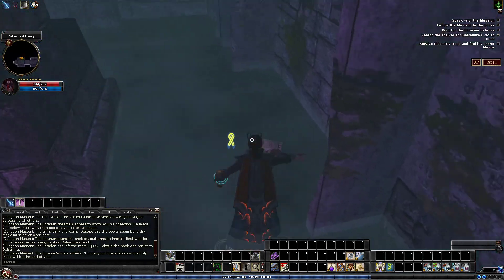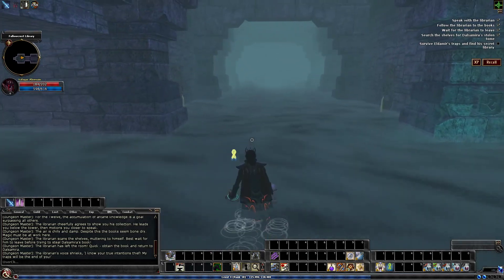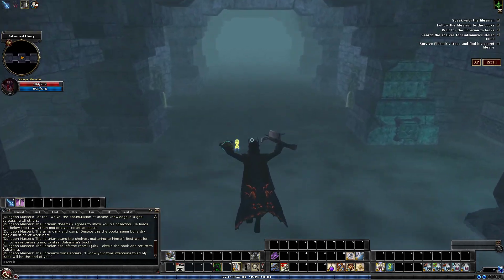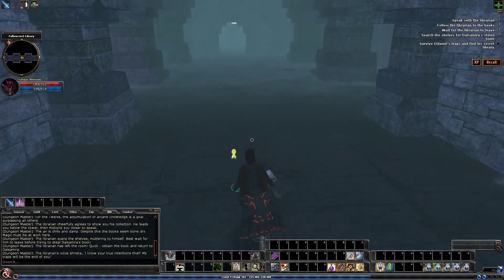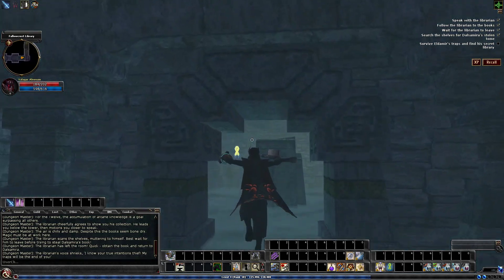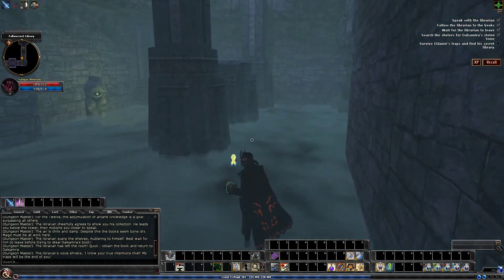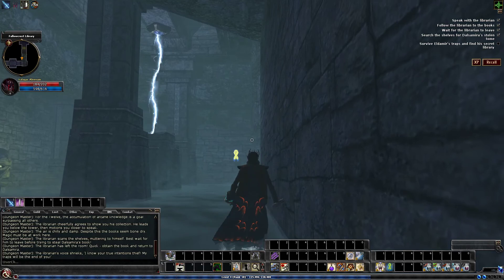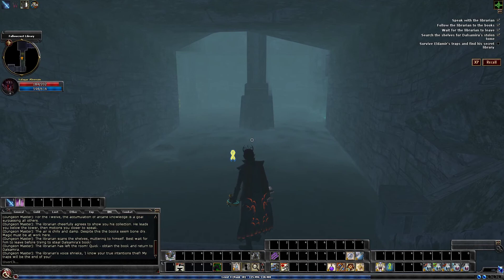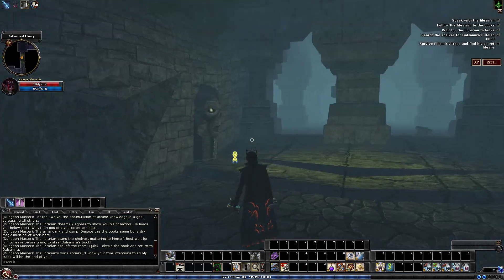I'm just going to go through and see if we can't find any more enemies — there are none. All that's left is to leave this side. If you are noticing, there's now lightning outside of the room, and this is just what happens when you pull those runes — it kind of reverts the lightning to this trap. It can hit you sometimes, so just be careful. But for the most part, once you pull those runes, you are pretty safe.